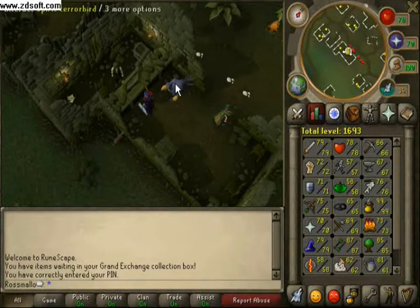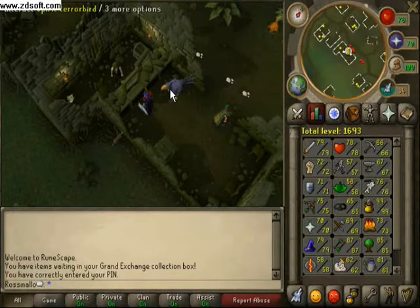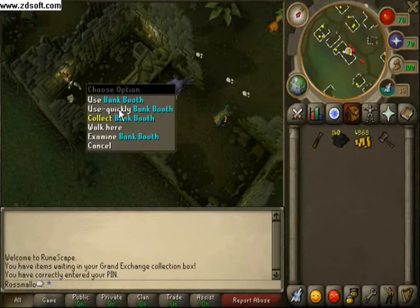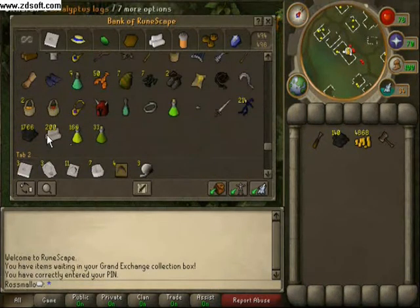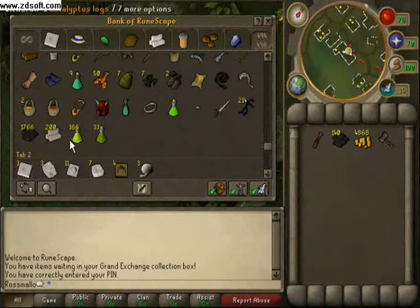And a good Summoning level so you can get a nice familiar to help carry your stuff. You'll also need a bunch of eucalyptus logs — or whatever logs are appropriate — and some olive oil.